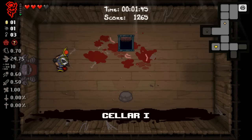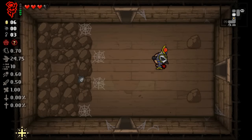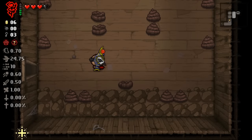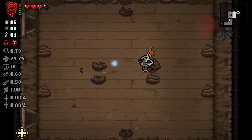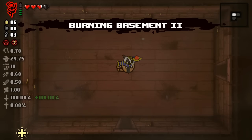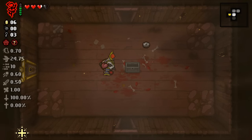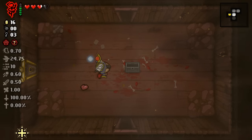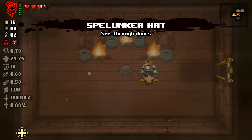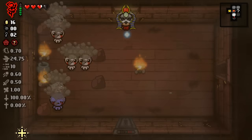Should I explore the rest of the floor? There's a chance for a library, so I feel like we have to. It's actually pretty good that I explored because now I get Maggie's reward, which gives us a white heart once we go to the next floor. I don't know if it's one time use or every time use. If we get the right items in this run we can become the most overpowered character ever.